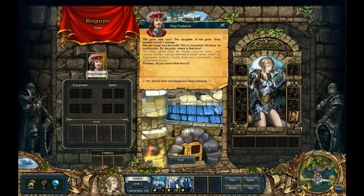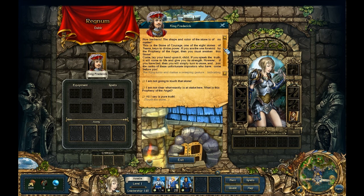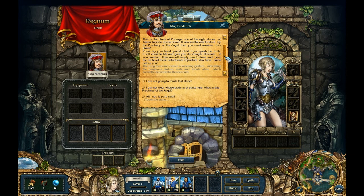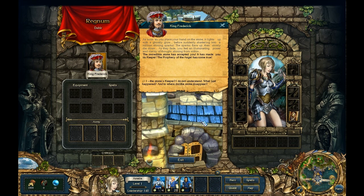The king exclaims she was god-sent — the daughter of gods from another world — and asks about a box, referencing a prophecy of an angel. He shows Emily the Stone of Courage, one of eight Stones of Tiana — keys to divine power. He says if she is the one foretold by the prophecy, the stone will awaken at her touch. Emily places her hand on the stone and it lights up with a ghostly glow before shattering into shining sparks, filling her with clarity of thought.